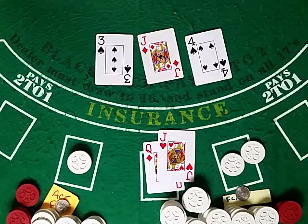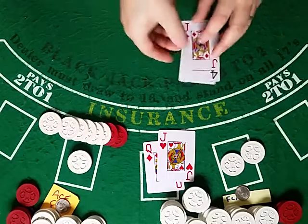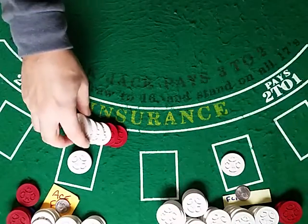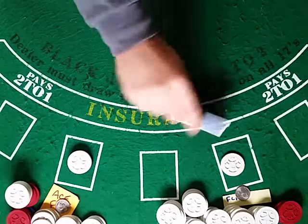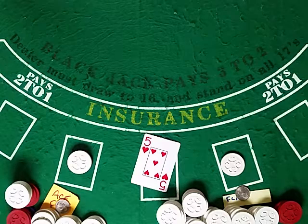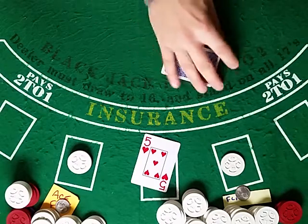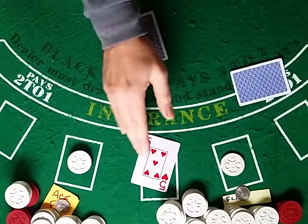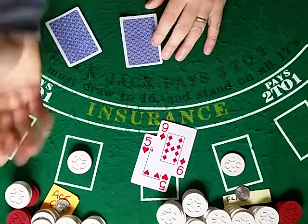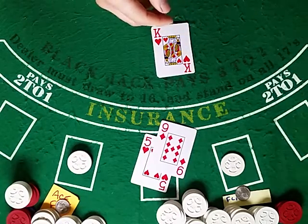Now you're going to start eating up all the dealer's chips again. We're an honest house here. You're staying up at 16. There's another change to the count. This is a very good shoe — even for the flat bettor, who is up about 15-18 and a half. That's a pretty strong shoe coupled with the fact that it's working in the count.